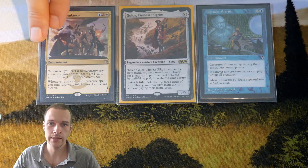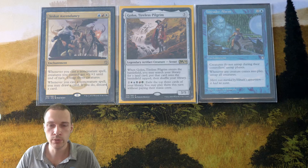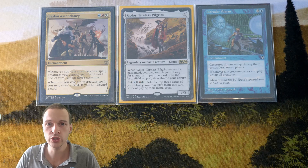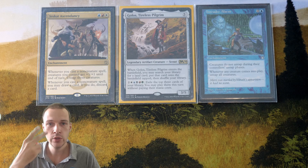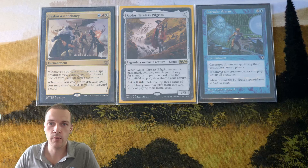So when you design this deck, you should go for either Intruder Alarm or Jeskai Ascendancy. But I actually think it's possible to go for both, increasing your consistency by having two different enchantments inside the deck that are going to enable this form of Gollus' storm run.